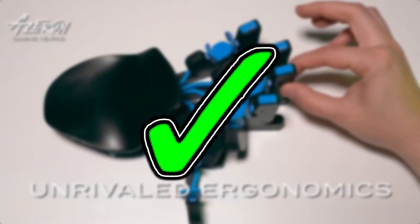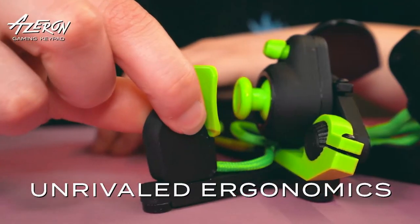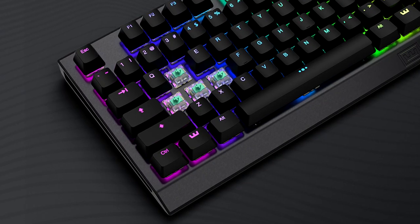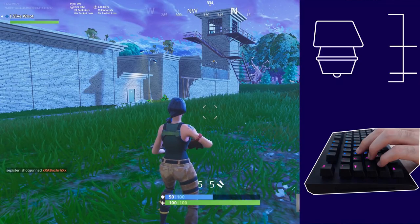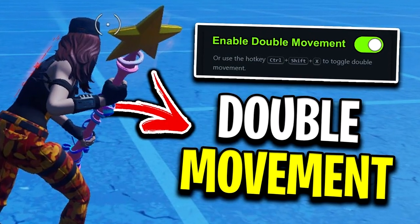The Azeron keypad is also good to go — it's a 3D-printed thumbstick keypad, which looks crazy, like a claw with about 26 programmable buttons. The Wooting keyboards still have the green light as well. These feature Hall effect switches that provide analog key presses, basically giving you native double movement.